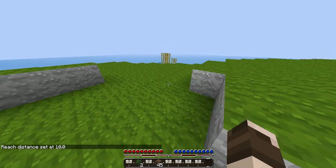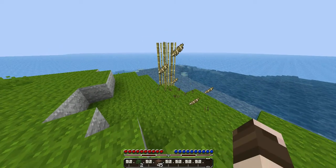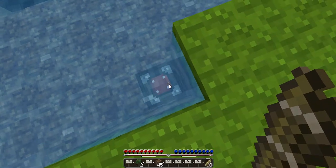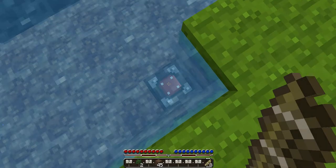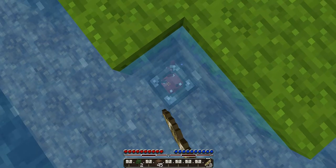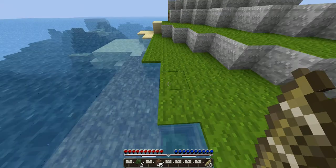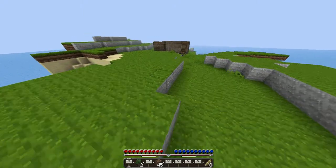Oh hey, look — sugar cane! Yeah! Oh hey, there's a chest — let's kick ass! Dude, hell yeah! Alright, so we found a chest. We'll actually take this chest as well. Wow, okay, we found a chest right off the bat. That's good.